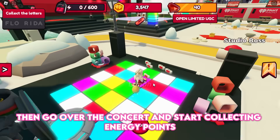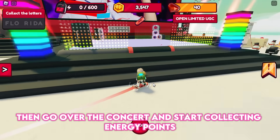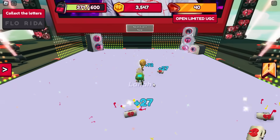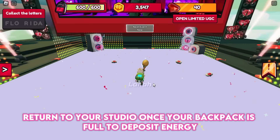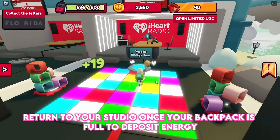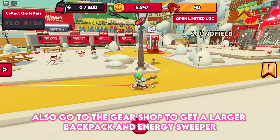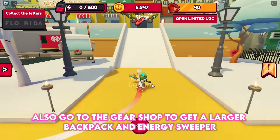Then go over to the concert and start collecting energy points. Return to your studio once your backpack is full to deposit energy. Also go to the gear shop to get a larger backpack and energy sweeper.